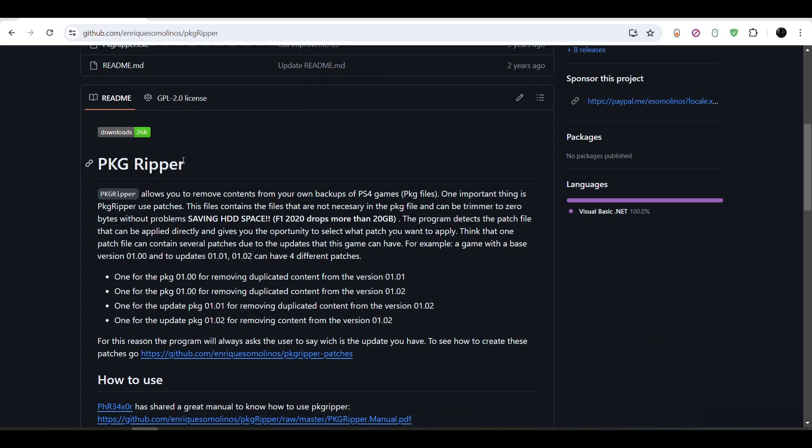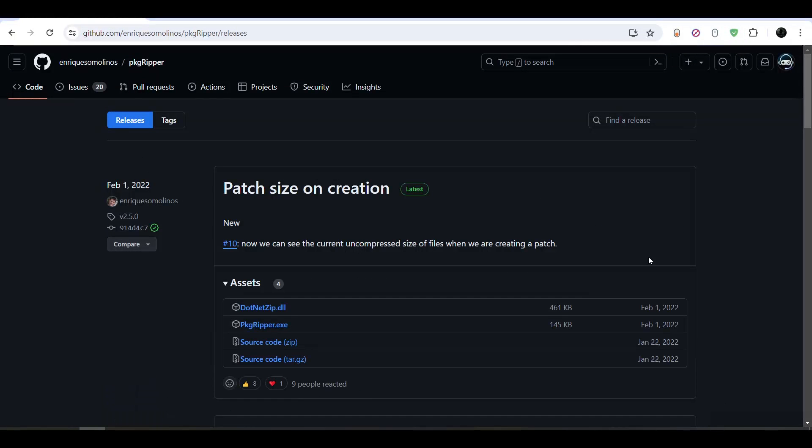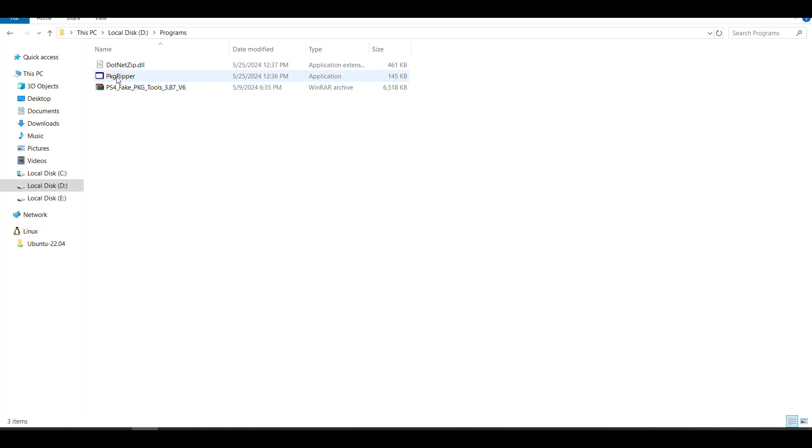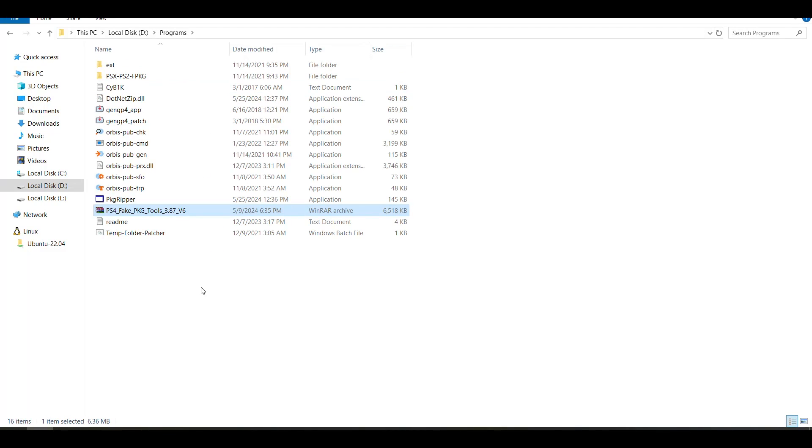The first thing you have to do is go and download PKG Ripper — the executable, in addition to the DLL file. Once you do that, you also need to download the PS4 fake package tools, and then you will need to extract the files in the same location as the PKG Ripper.